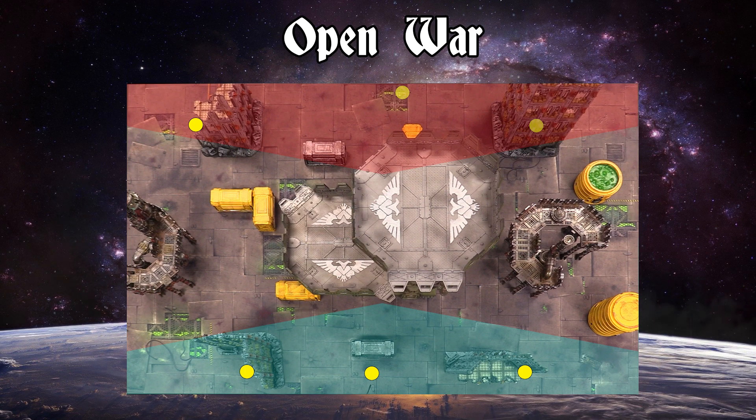We ended up with two twists today. First one is Blackout — the maximum range of all shooting attacks and psychic powers is limited to 18 inches. And then we got a crude atmosphere, so units come out in advance and can only declare units within seven inches as a charge target. Kind of a weird setup — I'm curious to see how these armies perform with that.